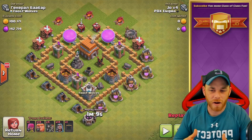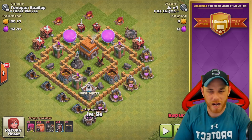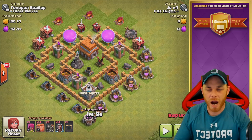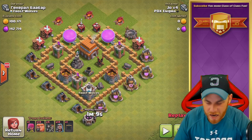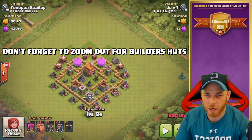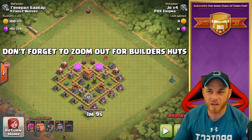You also have the clan castle troops. I bring hog riders from my clan mates — I understand some of you might not have that option. However, if you bring higher level troops in the clan castle, it'll definitely help you out down here at Town Hall 5. Step one: I zoom all the way out and try to identify any of the builder's huts in the corners to make sure I take care of those.